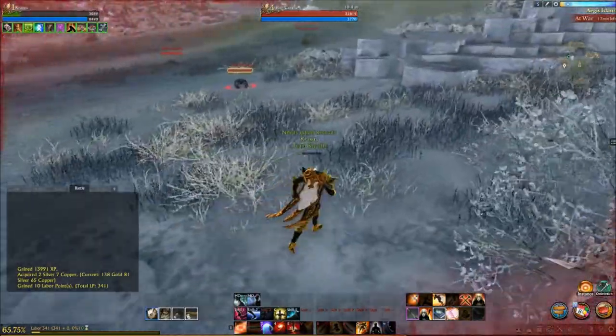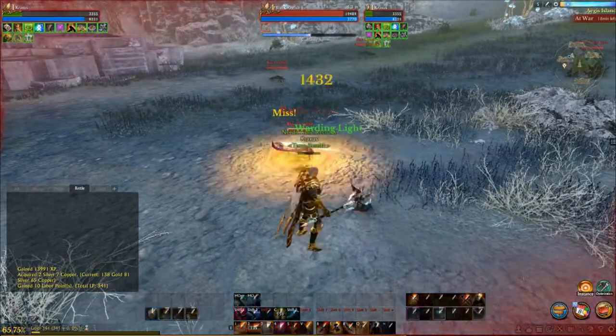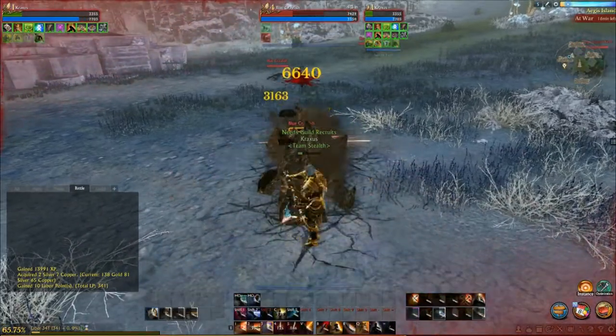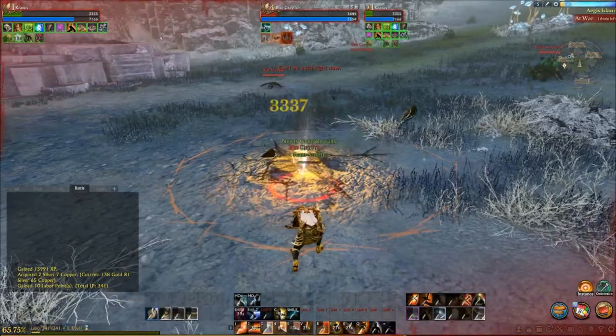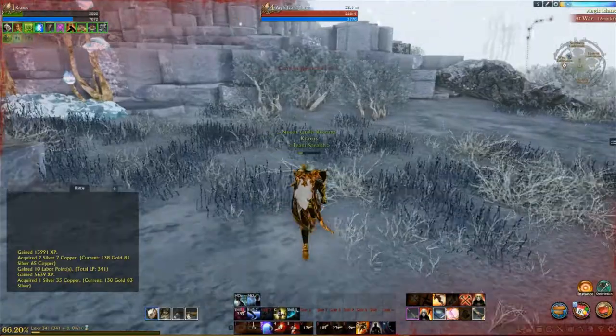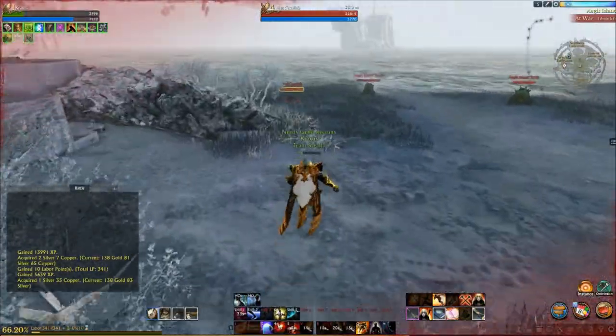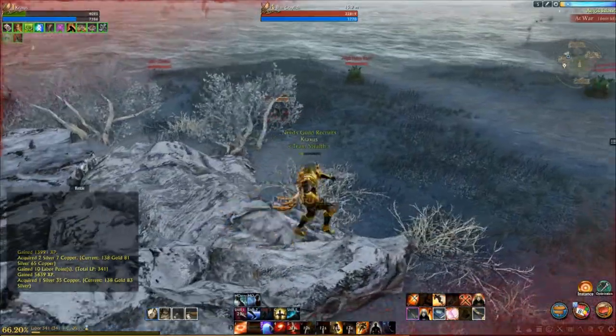So when playing Darkrunner, the name of the game is ground and pound. What we're doing is we're getting a trip combo off so we can pound them while they're on the ground. There are multiple trip combos that Darkrunners have — we're gonna go over those trip combos and how I incorporate other moves to do big damage. I also want to throw a shout out to my guild leader Jux for showing me my first few combos as a Darkrunner and getting me started on my Darkrunning path.